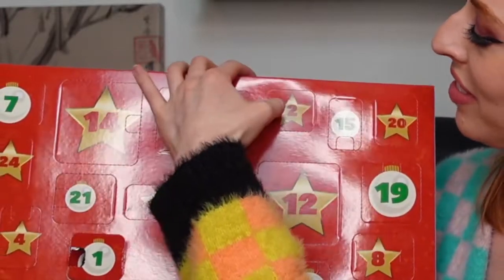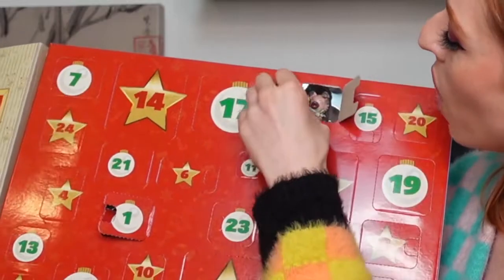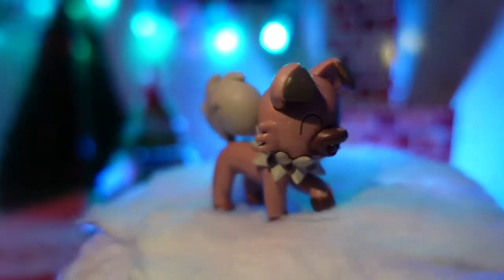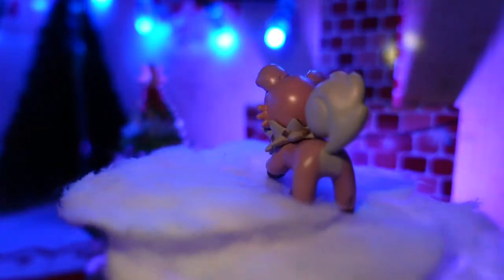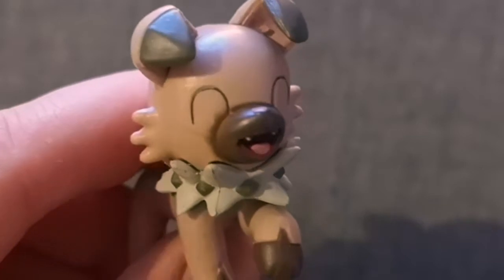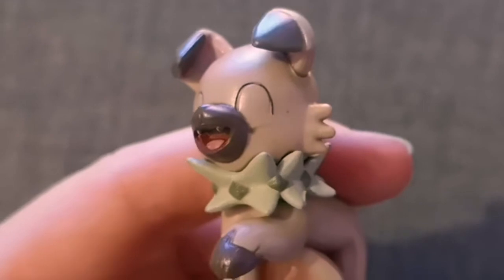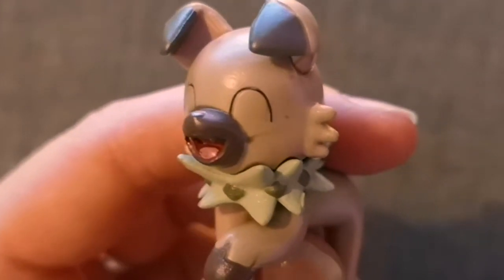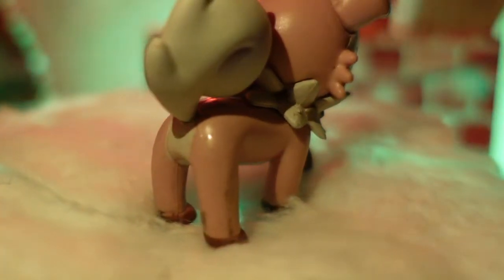Door number two — oh look, it's Rockruff! Like and subscribe. Let's take a look at Rockruff in a bit more detail. You can see that the paint around its muzzle has been applied very haphazardly and is smudged onto its face, giving it the appearance that it's just finished salvaging a chocolate pudding of some sort. There are also some brown smudges around its hind legs too.